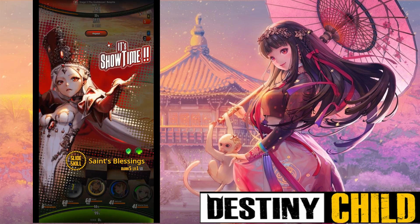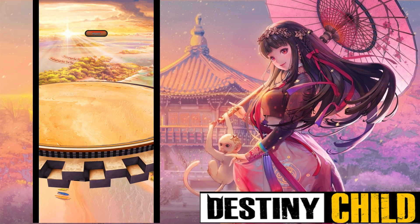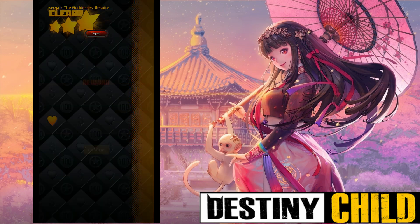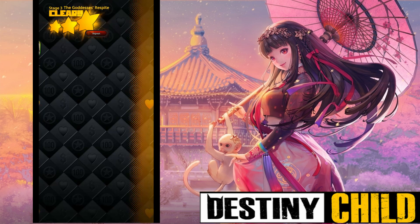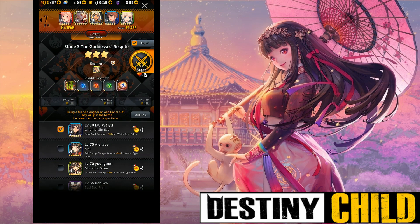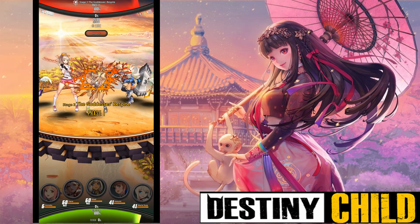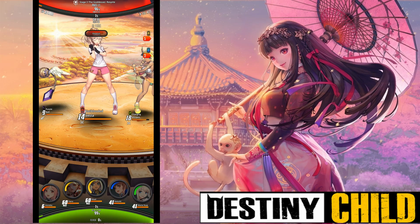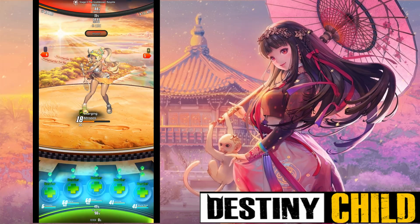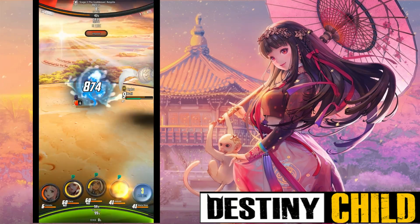Last but not least for the free stuff is our weekly pop quiz. This week's question is: this has been with us at the beginning of Destiny Child and now it's back for a second time — you can get a free five-star child you want by sharing posts. Guess what this is: A, share gacha; B, divine gacha; or C, split gacha. I'll leave the answer in the description. To enter the promo code, hit the menu button in the top right of your home screen, click support, and you should see 'enter promo code.' Enter the code and check your mailbox for your prize.